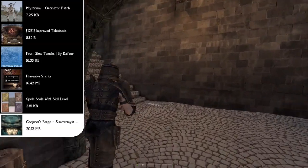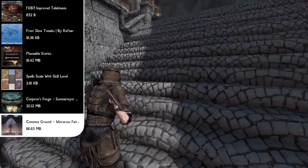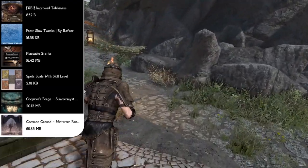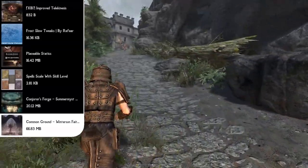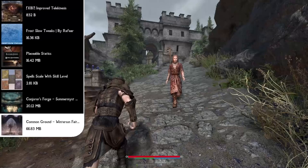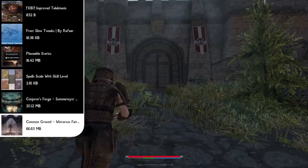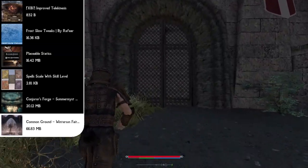Moving on we have our religion mod pack called Common Ground, which is a merge of mods providing increased role-play through religion and NPC interactions. It includes mods for religion such as Winter Sun Faiths and Shrine Blessings, and also changes up dialogue, movement, combat, and NPC interactions to make them feel like real conversations.